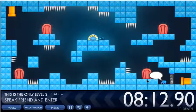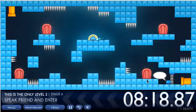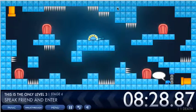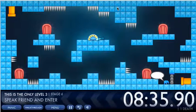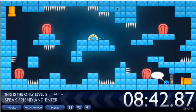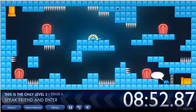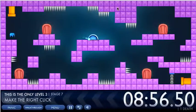Speak friend and enter — this one's like from a movie. Basically you just need to figure it out and type 'friend.' But if you want an achievement, you type whatever they say in the movie — just type that and you get an extra achievement. If you just want to finish the level, type 'friend' normally.